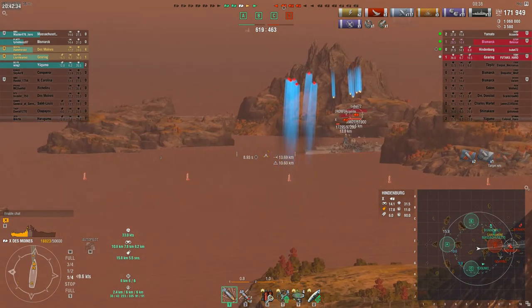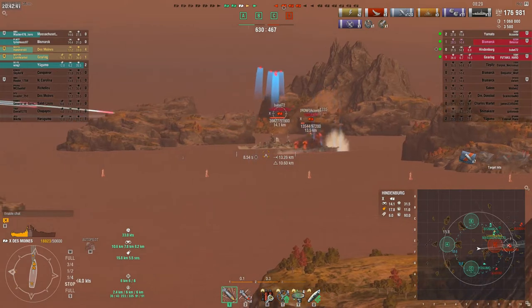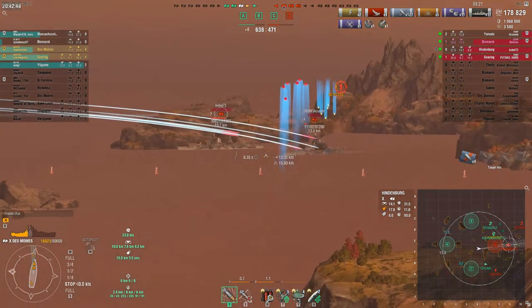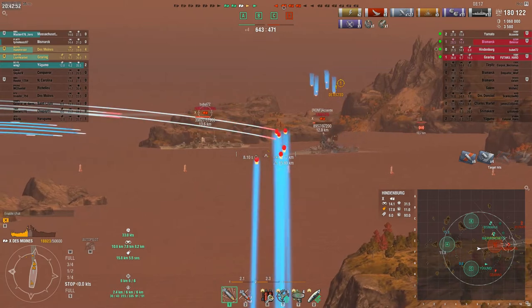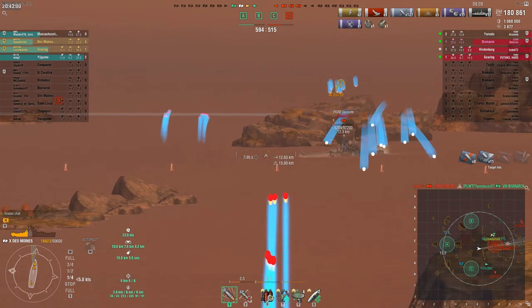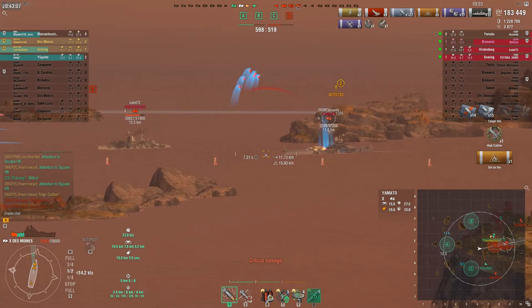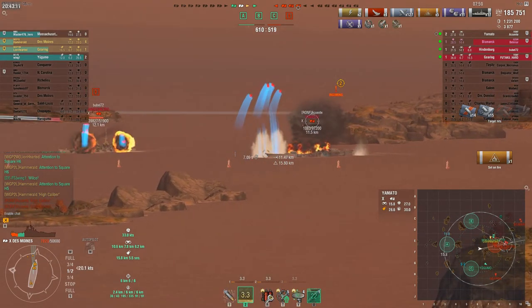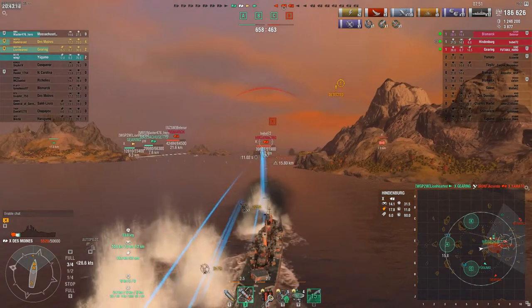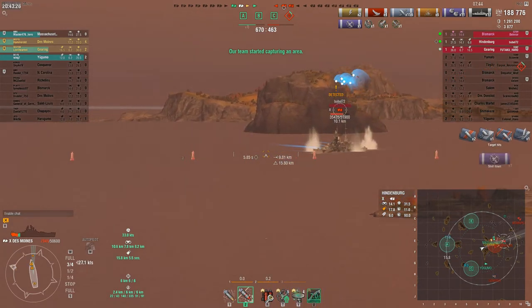I'm actually aimed at the Yamato — this is a bug from the replay. But I was hoping he would go for the Massachusetts. I didn't look at his guns properly and they were actually angled towards me, and I will get punished for this. I didn't use the island properly — I was greedy, I was trying to keep as much distance from the island so that I can immediately start farming the Hindenburg as soon as he goes down. I get really hurt for that mistake.